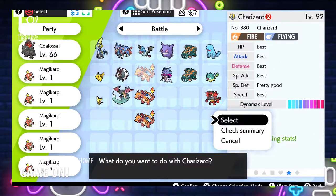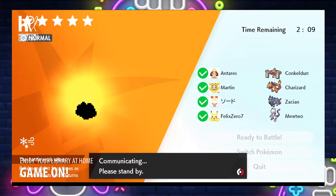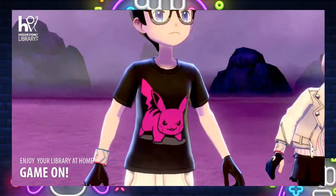Once you join the raid, you select which Pokemon you want to use to battle, and each other player is going to select their Pokemon also. Raid Battles have a difficulty of 1 to 5 stars, with 5 stars being the most difficult.